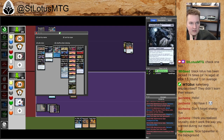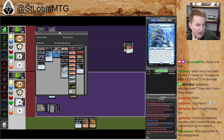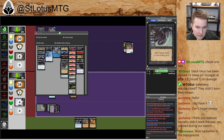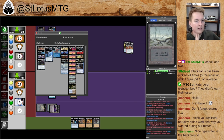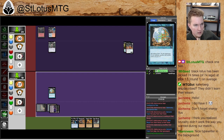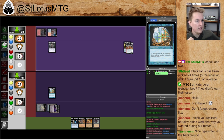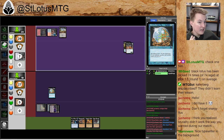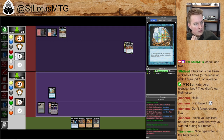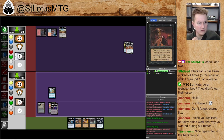Here I am casting Demonic Tutor getting Dark Ritual — just kind of accelerating into a big Yawgmoth's Will is the plan here. Next turn I can go Ritual, Yawgmoth's Will, Ritual, or Ritual, Black Lotus, and then Demonic Tutor into Doomsday maybe? Or maybe get Cabal Ritual. Maybe Cabal Ritual into Death Wish into some kill. We're not looking at any kind of Mindbreak Trap or anything like that here. That's the beauty and curse of VRD — you know every card in your opponent's deck, so you know what to play around.